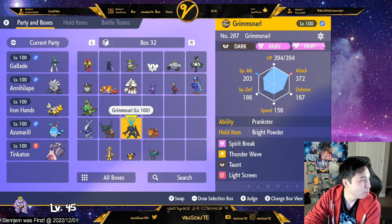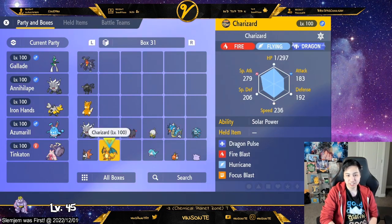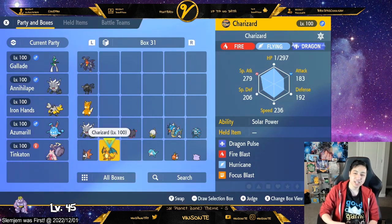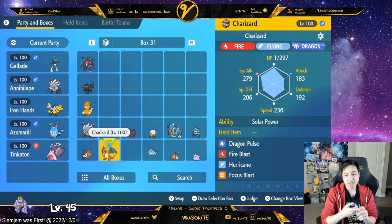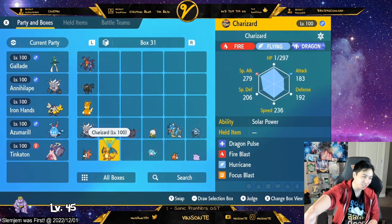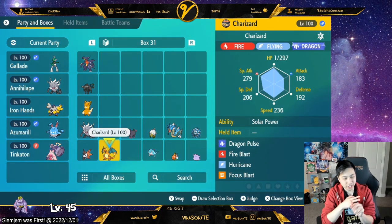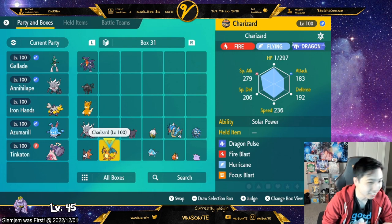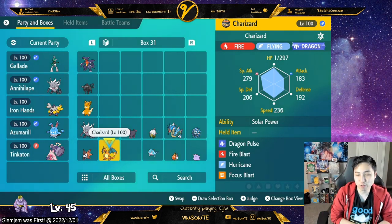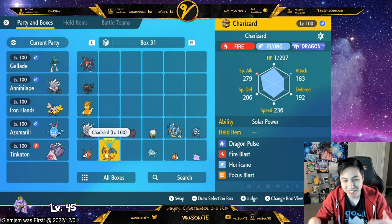Here are the moves Charizard uses in battle: Dragon Pulse, Fire Blast, Hurricane, Focus Blast - those four are the main ones. Also Terror Blast, Sunny Day, and Overheat. Terror Blast is the Dragon-type move, pretty much like Dragon Pulse - not sure why it's there.